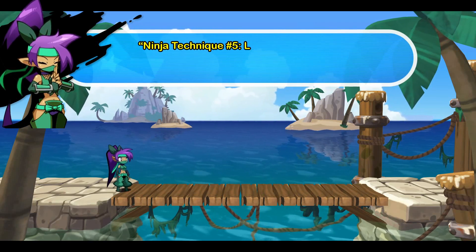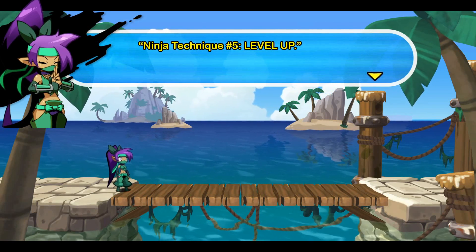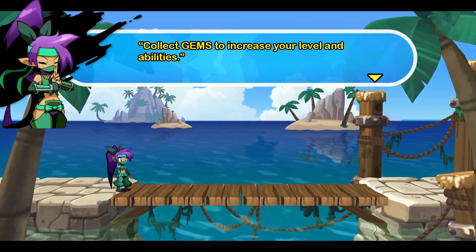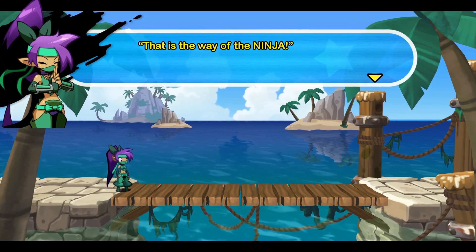That's gross. And finally, Ninja Technique No. 5: Level Up! Collect gems to increase your level and abilities. Raise your level to quickly slice your foes into wet, quivering ribbons.